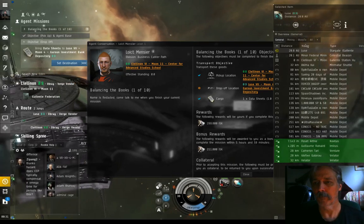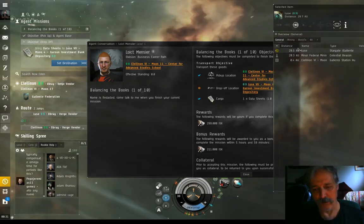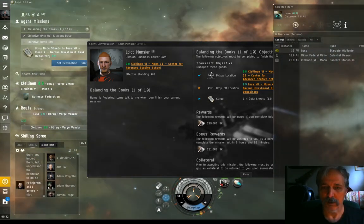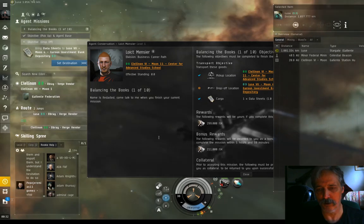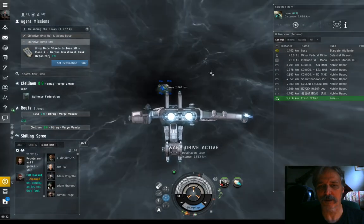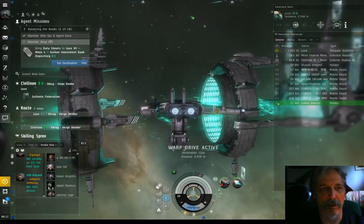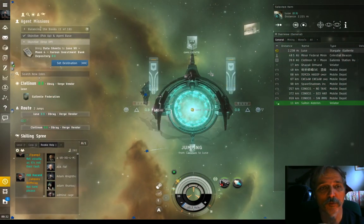I stream this as well as record it, but it'll be the recording that most people see. Seeing as I don't have to re-read the instructions, I know I have to go drop the data sheets off. We can close this and admire the lovely space. All those blue things are NPCs - the cops, the customs officials, that sort of thing. If you break local space rules they will be all over you.